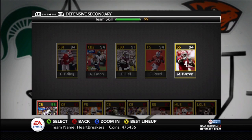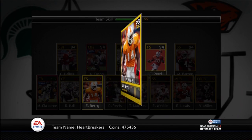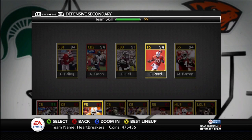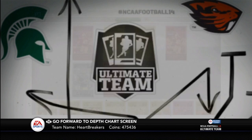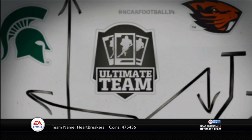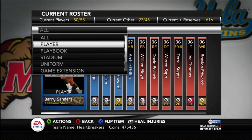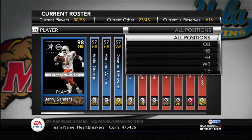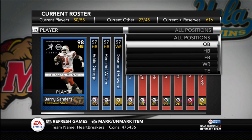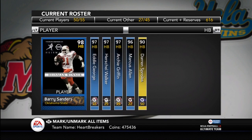Ed Reed is here and Mark Barron there. What I didn't know is Eric Berry has 96 speed — he's even faster than Ed Reed. I moved Ted Ginn. Ted Ginn is my kicker and punt returner now. Averaging about one touchdown return per game, either punt or kick. I've had two in a game a couple times, even three once — though those are a bit skewed since they were against the computer. I did get a return in the head-to-head season game I played today.